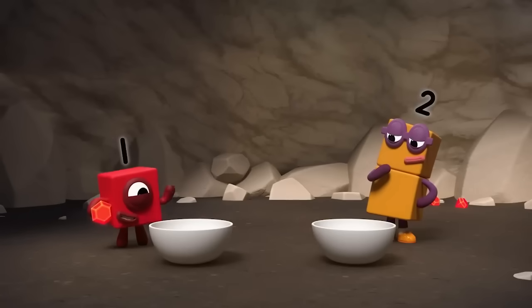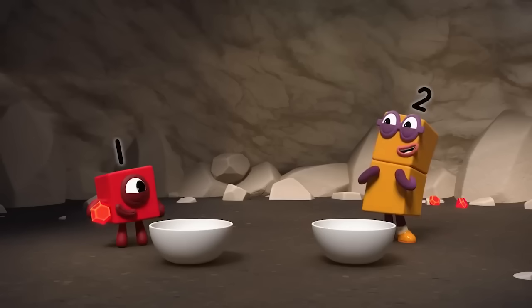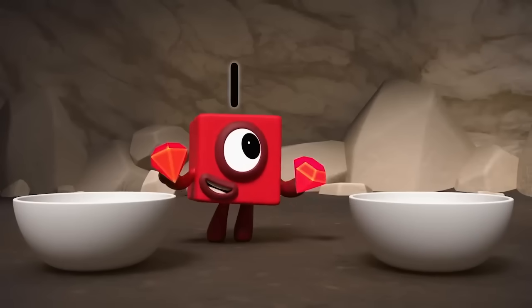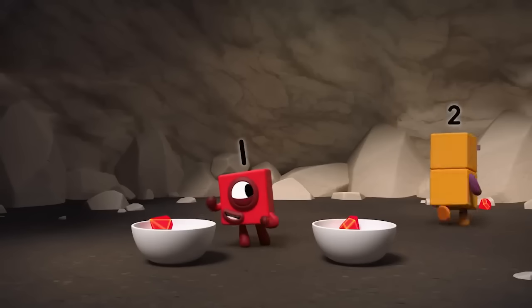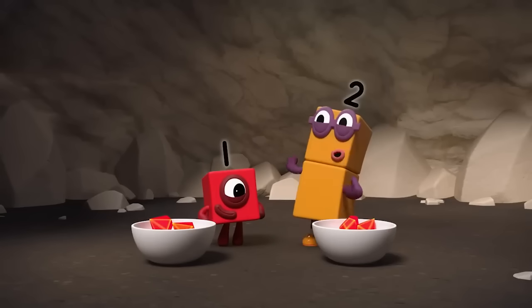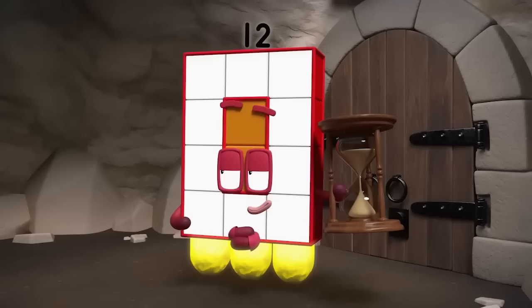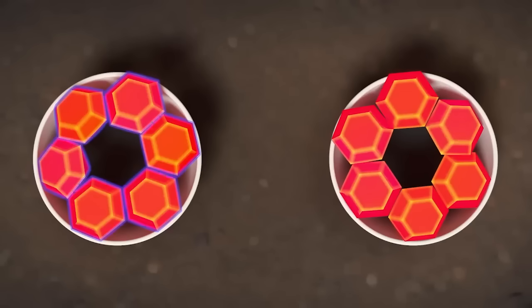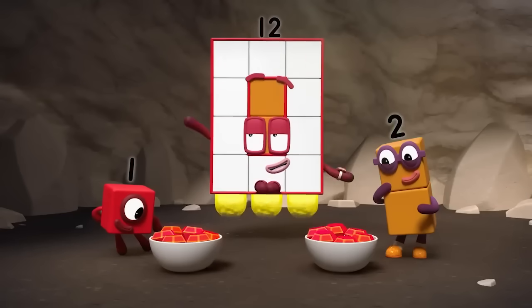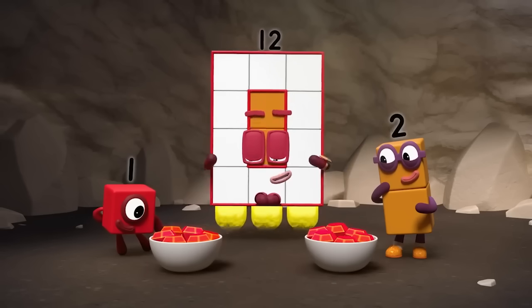How can we put the same number in each bowl if we don't even know how many there are? Remember how we shared the lanterns? One for you, one for me. If we put one gem into each bowl in turn, they'll always have the same number of gems. One for you, one for me — one each. It's working! Two gems in each bowl. That's all of them. There are six gems in my bowl, and six in mine. That's 12 gems altogether. 12 gems shared between two bowls — six in each bowl.